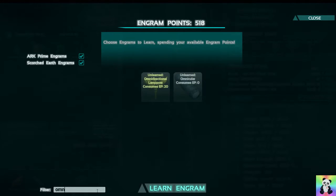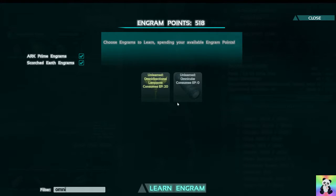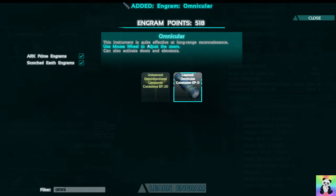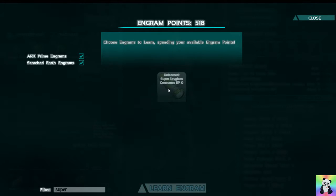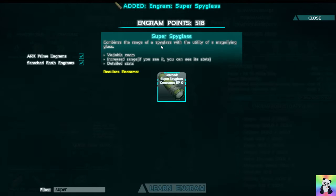So the Omnicula — there it is. This instrument is quite effective at long-range reconnaissance. Use the mouse wheel to adjust the zoom. It can also activate doors and elevators. Cool. And the Super Spyglass: combines the range of a Spyglass with the utility of a magnifying glass. Variable zoom, increased range. You can see its stats and detailed stats. So both do the same but slightly different.